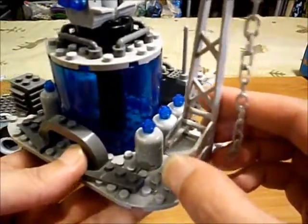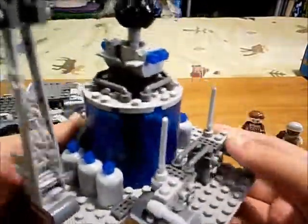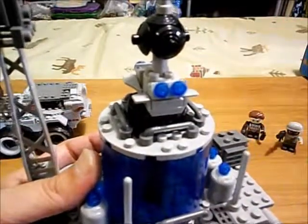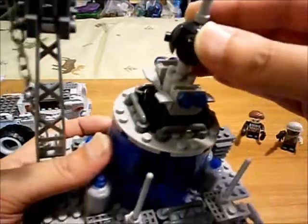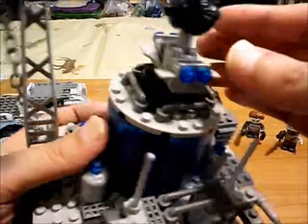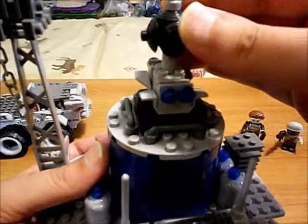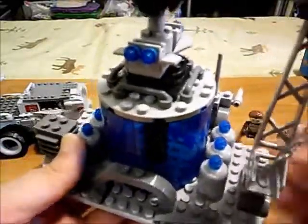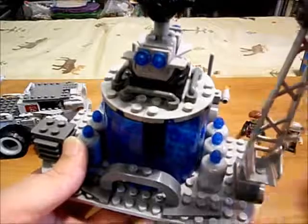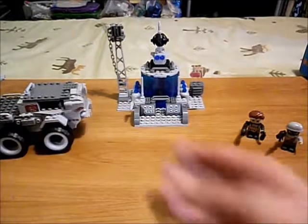I'm not sure what the part sticking out in the back of the tower is. On the top we've got these hinges with little lights on them, and our radar device. There's another hinge in the back — that's a pretty blue light. They do want you to put stickers all over this, and we have quite a few stickers on our combat truck.